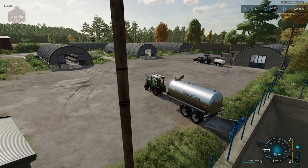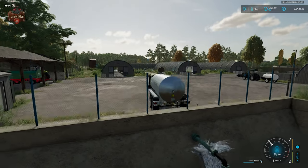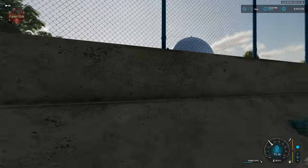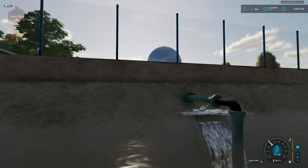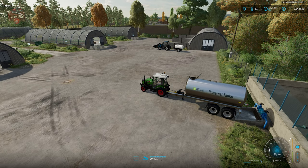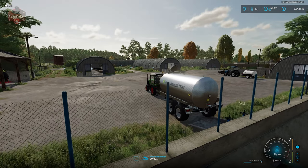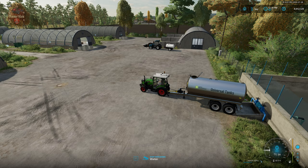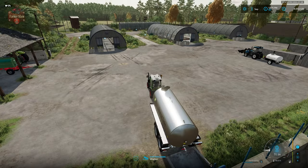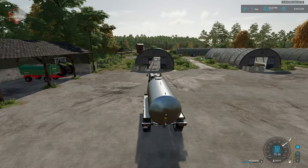Here we are unloading water — we have a really cool animation of the water going into the receiving area and then flowing into the basin. We can also draw water out. We're using a trailer here that does not have the hose system, but if you wanted to, you could draw water out with a trailer that has the hose system.